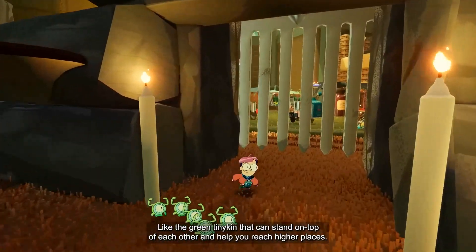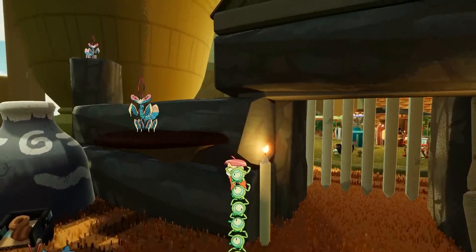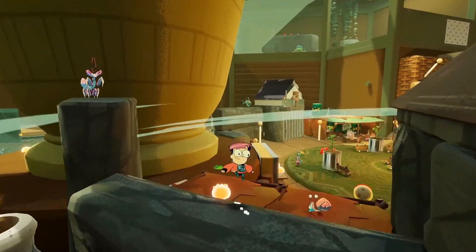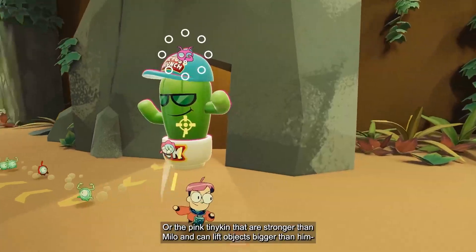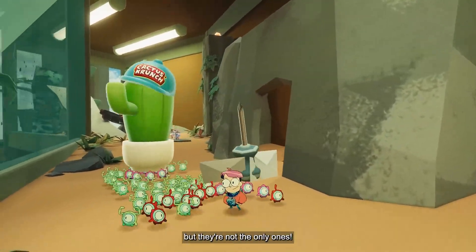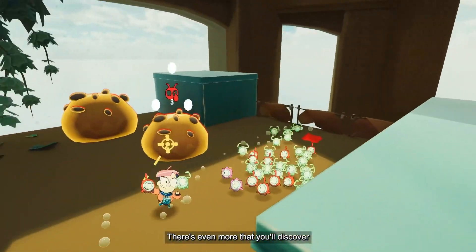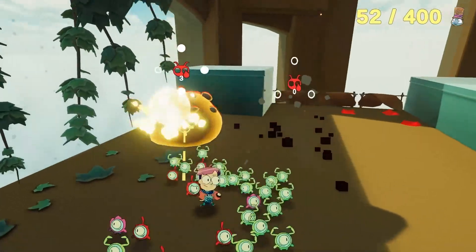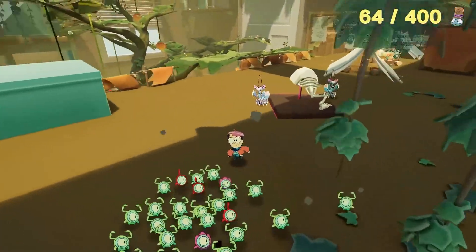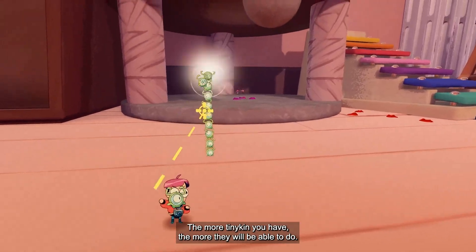Like the green Tinykin that can stand on top of each other and help you reach higher places. Or the pink ones that are stronger than Milo and can lift objects bigger than him. But they're not the only ones — there's even more that you discover all along the game. Just remember: the more Tinykin you have, the more they will be able to do.